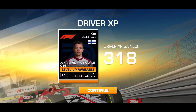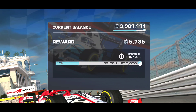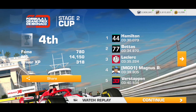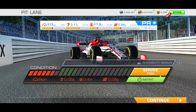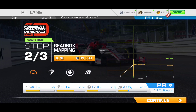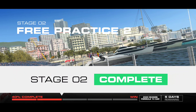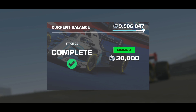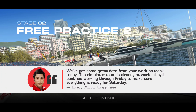There we go - fourth place finish. 318 driver XP for the effort and 14,150 motorsport dollars. Not a bad lap time. Let's put the car in red, get it serviced instantly - nice to have the instant service available. So that'll do it for stage two. We'll be picking up some 30,000 motorsport dollars for that, and there should be another five gold from this stage. So that'll do it for stage two of Monaco Alpha Romeo edition - we'll catch you guys in the next video, stage three.